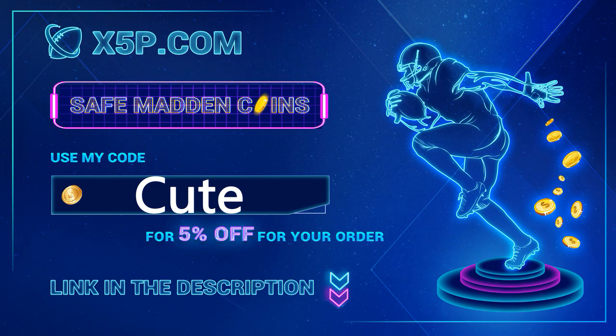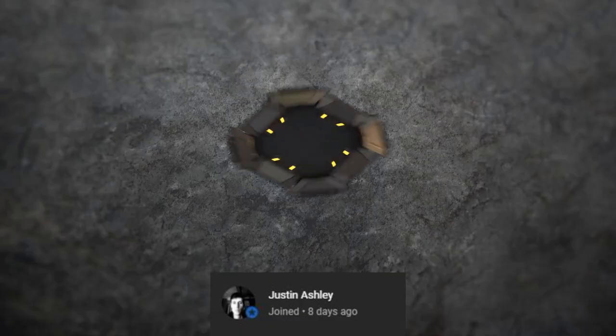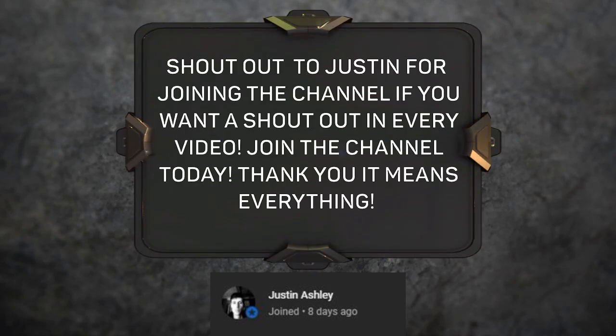Go to x5p.com, use code 'cute' at checkout — link down below. There's a comment of me buying coins off this website so you can see how to do it step by step. Stop gambling your money, go save your money. Right now 500K is below nine dollars, so stop wasting your money.